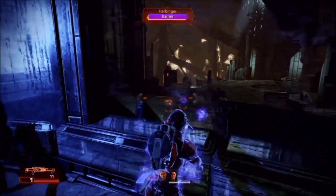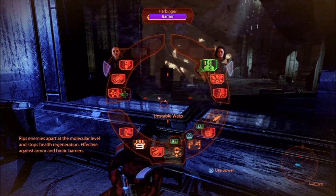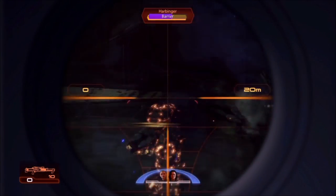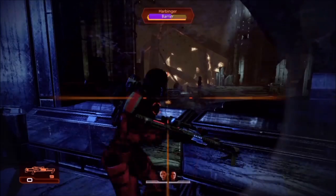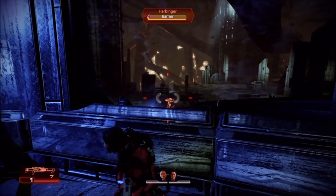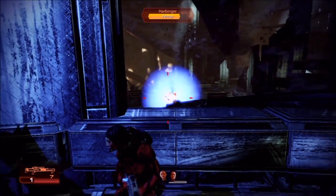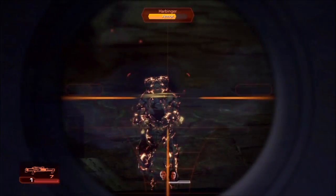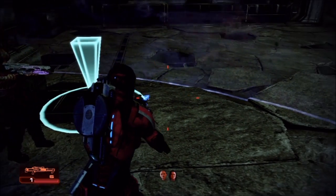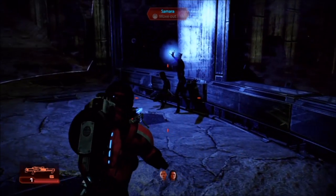If I was playing an adept with primarily biotics, I would have Miranda spamming overload on everything to take care of shields. Overload is effective against bare health bars and can even do a little damage against armor, but it's amazing against shields - it'll destroy shields especially when maxed out. I have Jack along as AoE DPS and I'm single-target DPS as an infiltrator. Set your party up so you can hotkey a power that handles all situations - using the directional buttons to have party members hit enemies with particular abilities to counter certain resistances. That's the rule of thumb regardless of what party build you have.